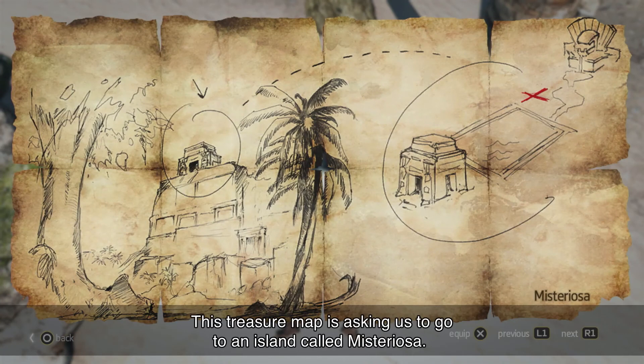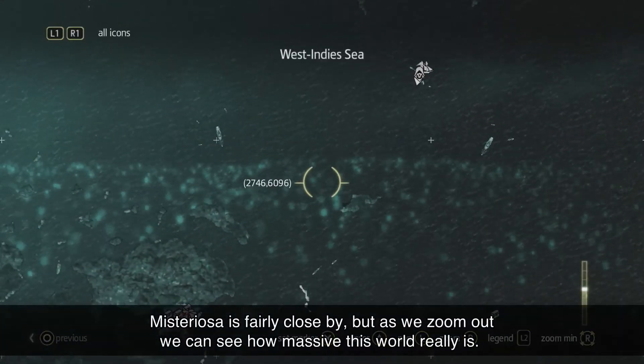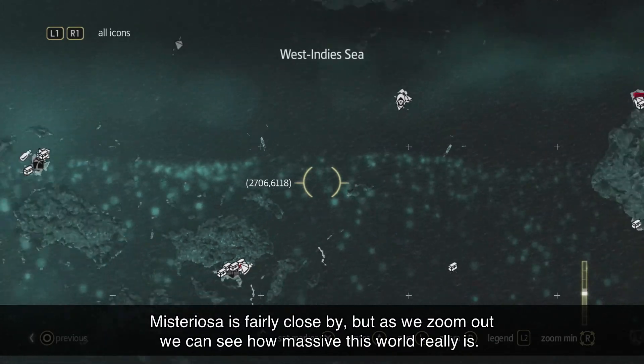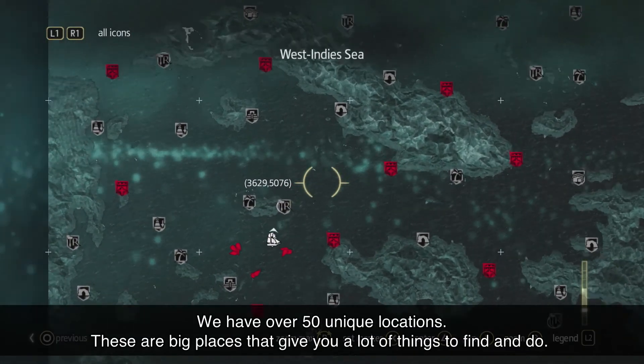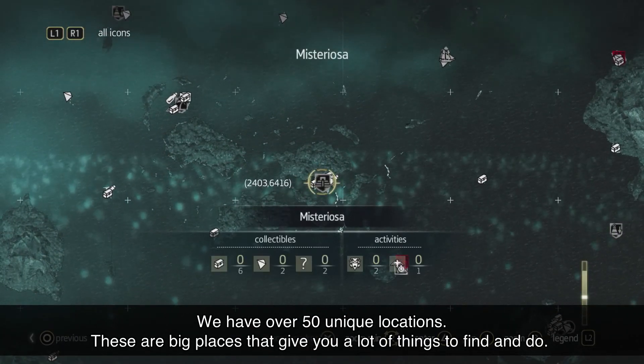This treasure map is asking us to go to an island called Mysteriosa. Mysteriosa is fairly close by, but as we zoom out, we can see how massive this world really is. We have over 50 unique locations — big places that you have a lot of things to find and do.